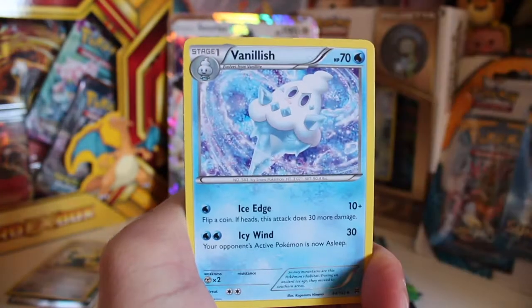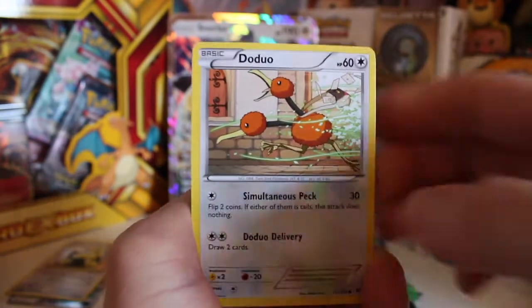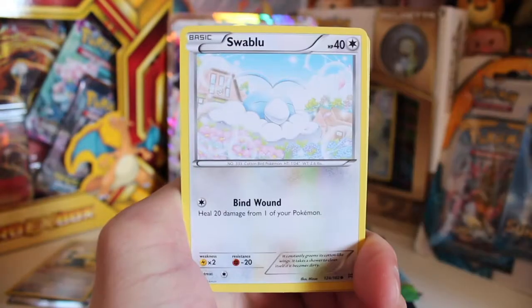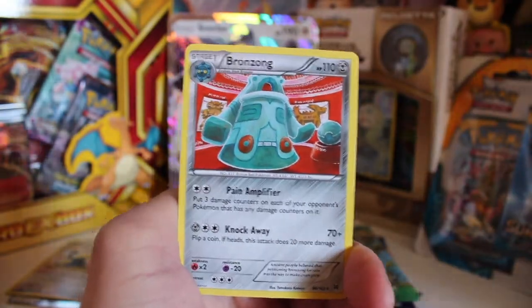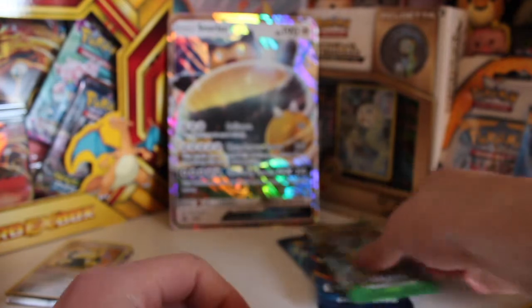We've got a Mewtwo Spirit Link, Vanillish, Quiladin, a Dojuro, a Ghastly, Wubat, Swobbly, Snover — I like that artwork — and Smirgor. The rare is a Bronzon, which is fine. That's kind of what I was hoping for — nothing too special from that first pack.